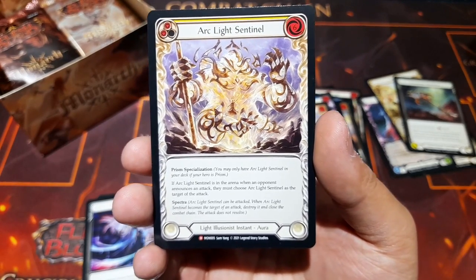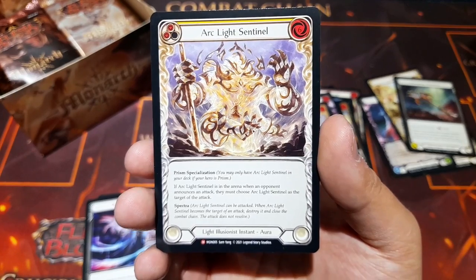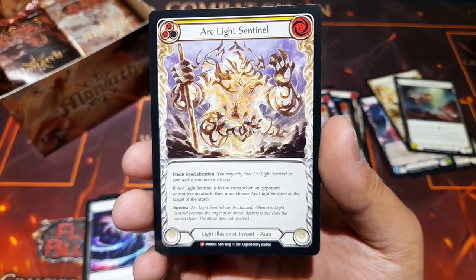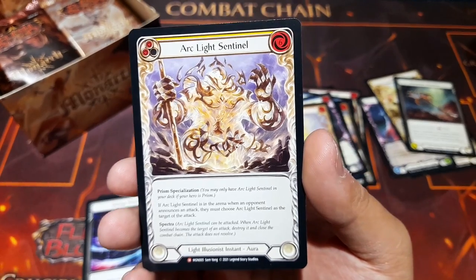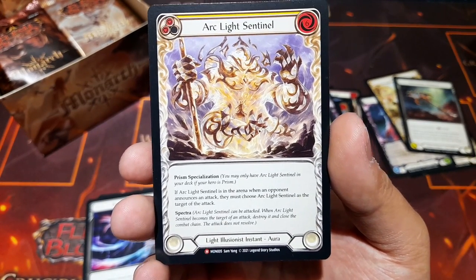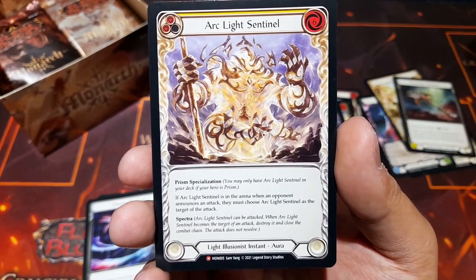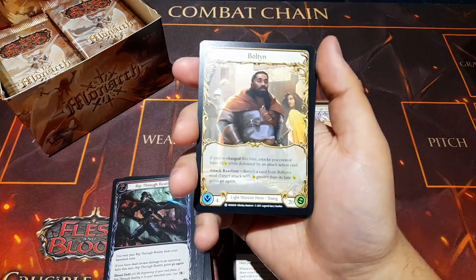Spell Void One as a glistening rare, and Arc Light Sentinel as our first majestic! It's a Prism specialization — six resources. You can only have it if your hero is Prism. When Arc Light Sentinel is in the arena and an opponent announces an attack, they must choose this as the target. It also has Spectra, so it can be attacked, and when it becomes the target of an attack, it's destroyed and the combat chain closes.